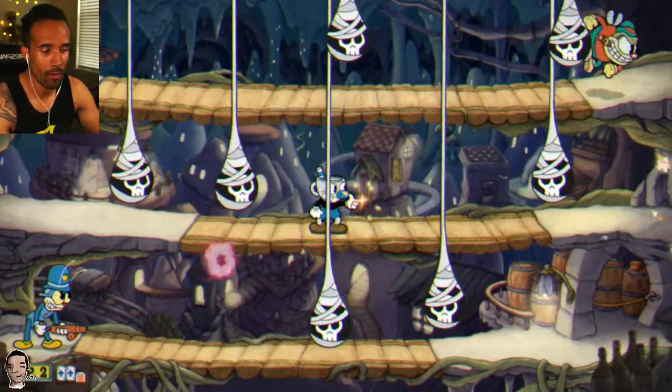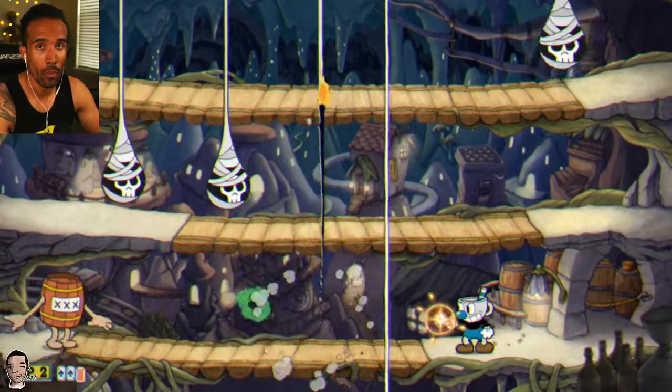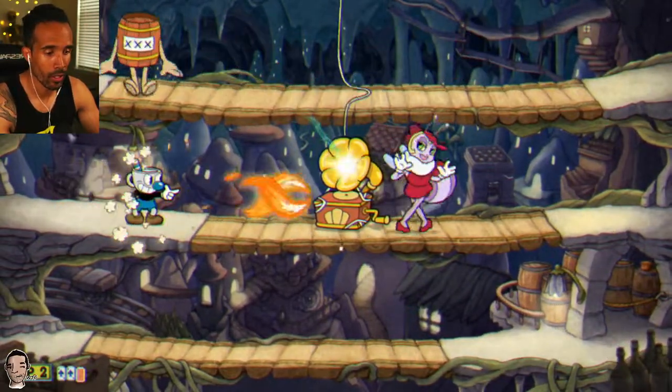The nice thing about Charge is you can go up and down between the layers without letting the shot go off. Just be careful about dashing because it will release the shot and you might hit something. Charge does a ton of damage without collateral damage like Spread or Roundabout.